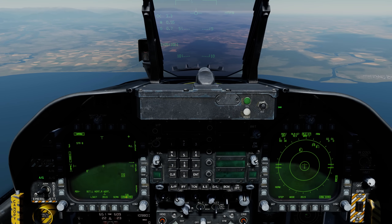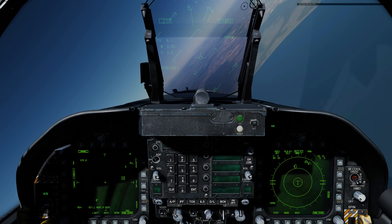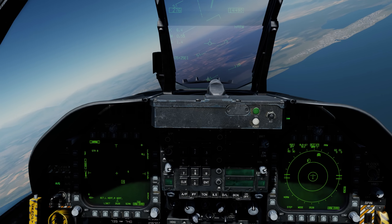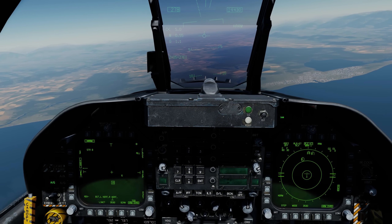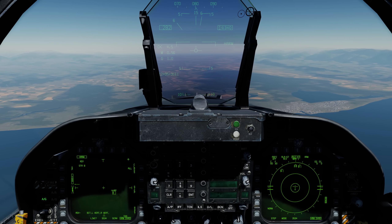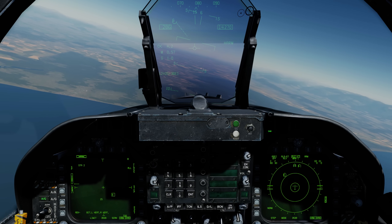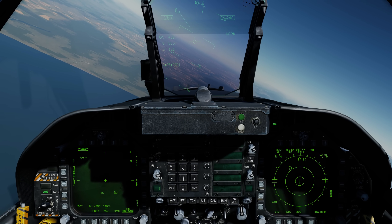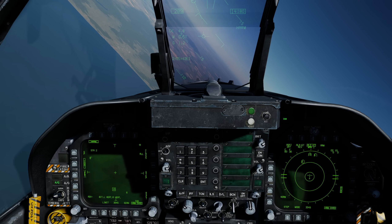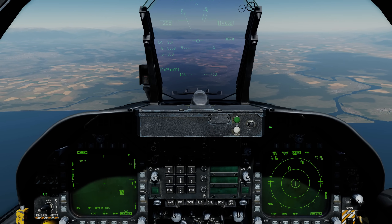I'm going to go ahead and pause this now. If we come to the right, we see we have another SA-6 up there. We can go HARM sequence and select that 6, CAGE-UNCAGE for handoff, then weapon release button and fire that HARM. Now we can cycle to the SA-15, do the HARM handoff, and Magnum.